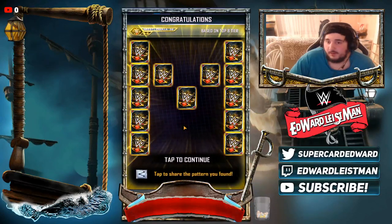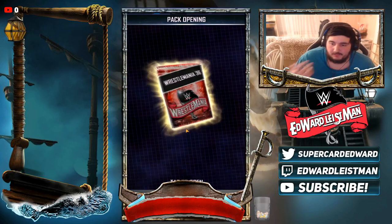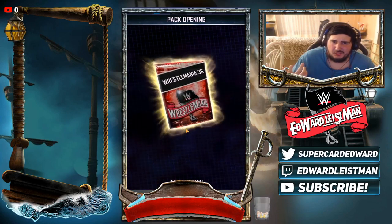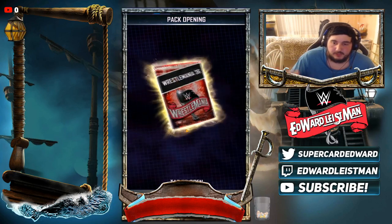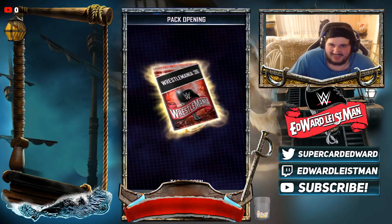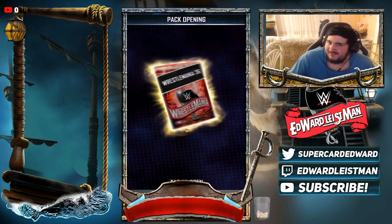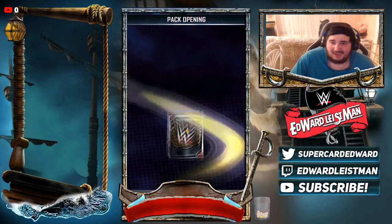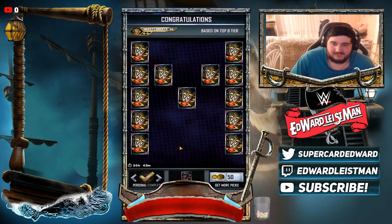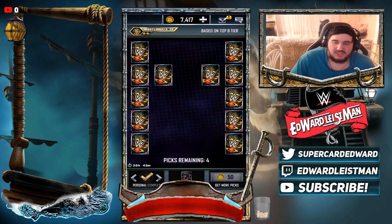Both the global and personal WrestleMania patterns are done. Now we get a pack — the odds of it being good are not great. You get a Summer Slam 18 to WrestleMania 36 and a train up. We got a Vanguard train up. Honestly, these patterns need to be in the game every single day because the rewards just aren't that great.